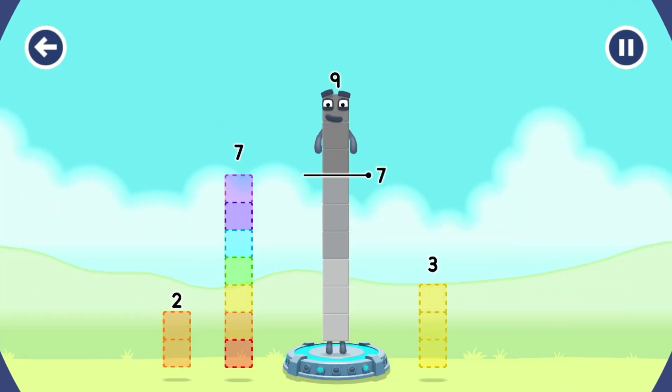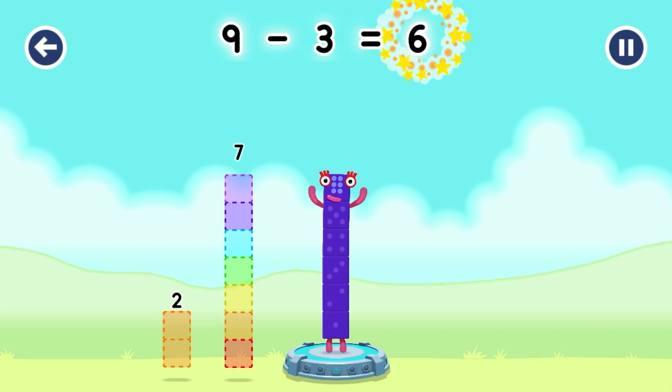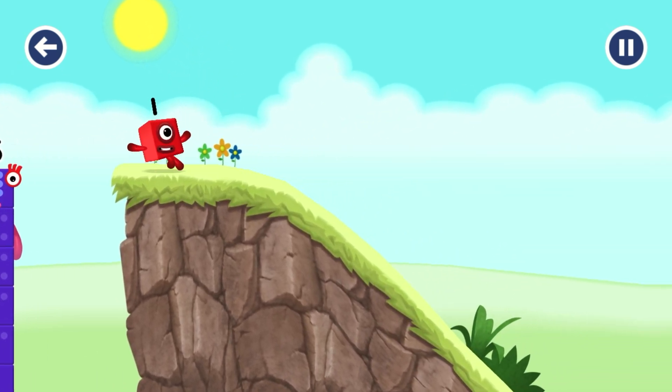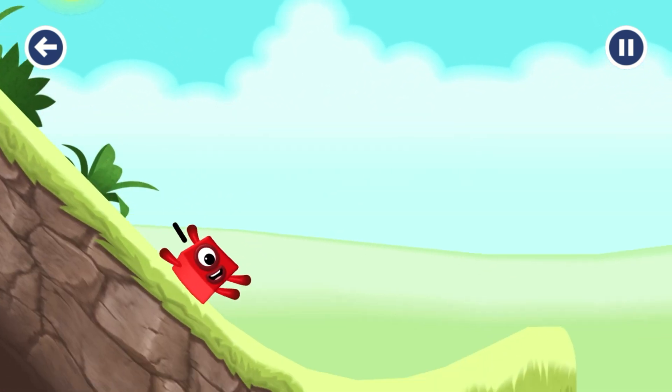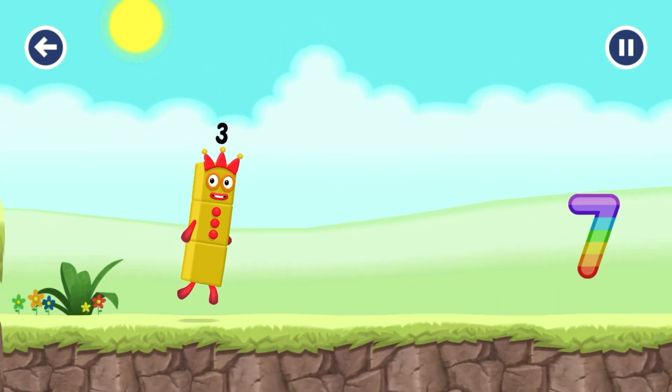Take number blocks away from nine to leave six. Three? That's right! Nine minus three equals six. I am six in the mix. I am three. Look at me!